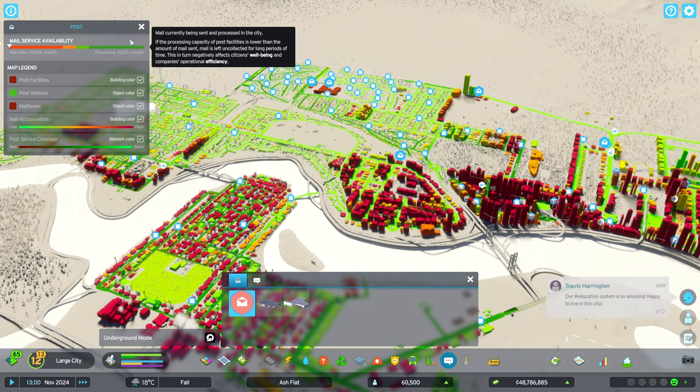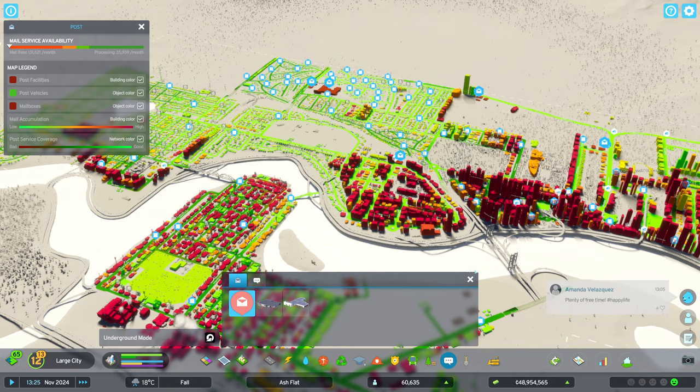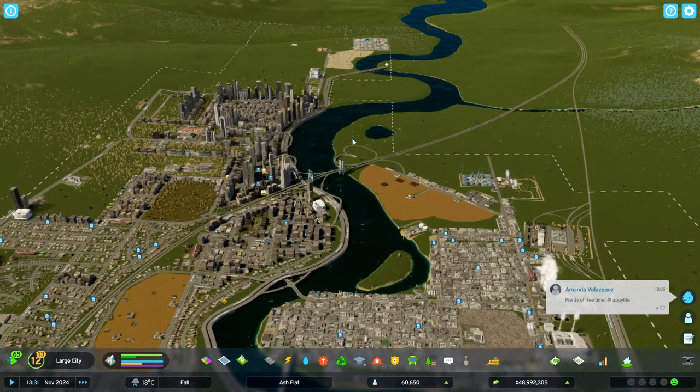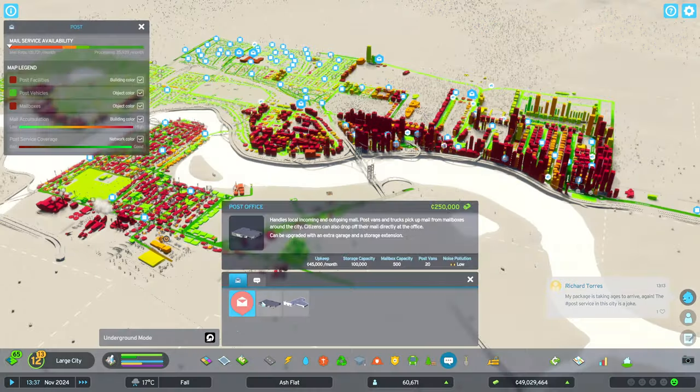Also, if you're seeing medium density office demand issues and you have a lot of low density, don't forget to check out my other video - I'll put it in the corner right now. We go through and take care of the issue where there's a ton of low density coming in but you can't get medium or high density. We worked through it and got a lot of medium and high density filling in. But right now we're looking to see if our post offices are working.